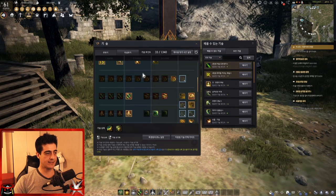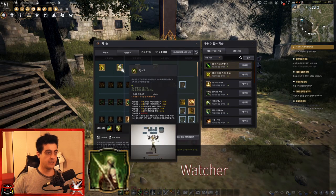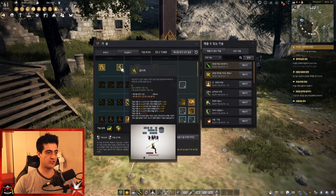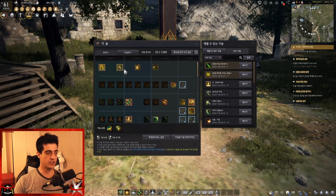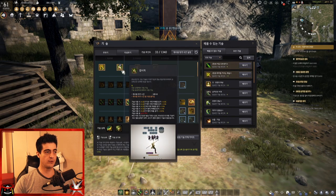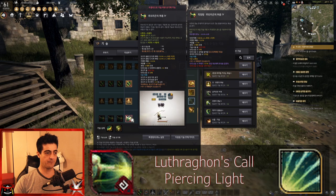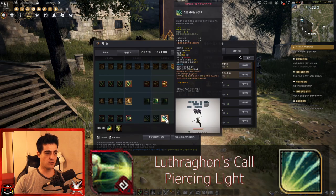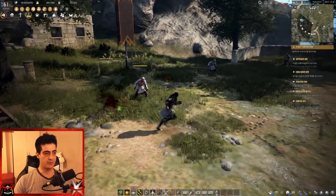Now we move on to awakening skills. Of course you want to get your awakening buff over here — it gives you 30 seconds of down attack, air attack, back attack 15 extra damage, 100% crit chance, plus 15 crit damage, and super armor while you're using it.